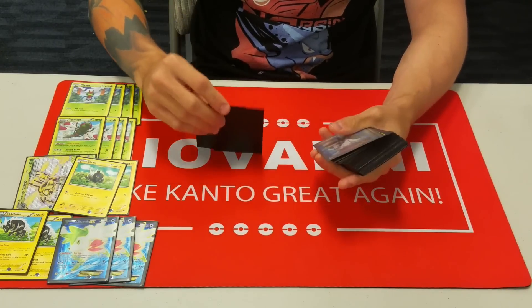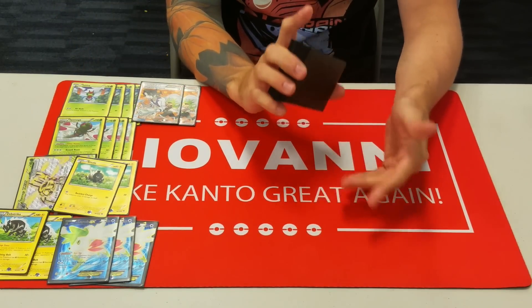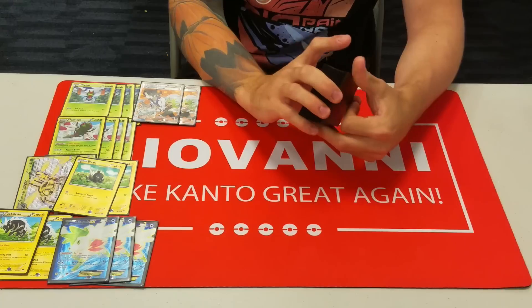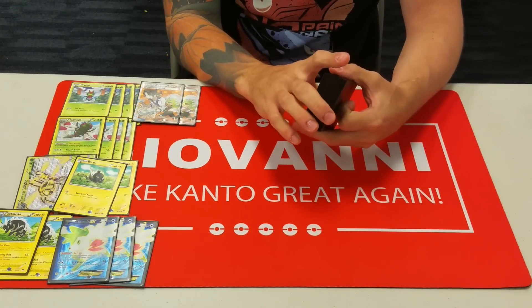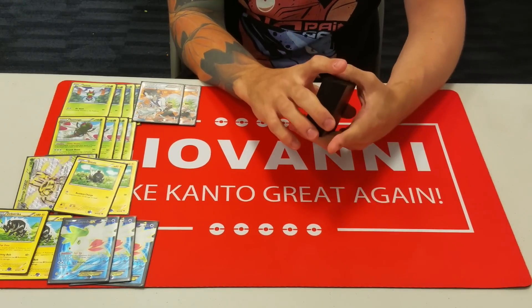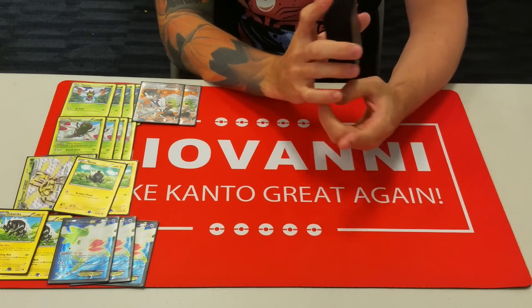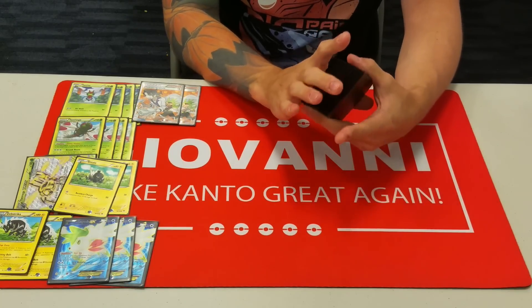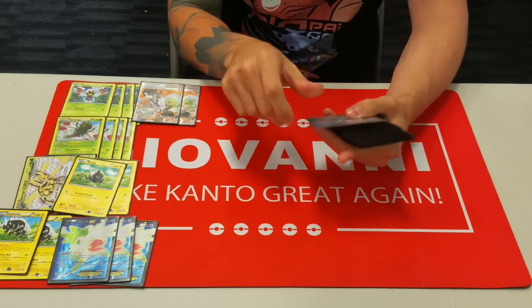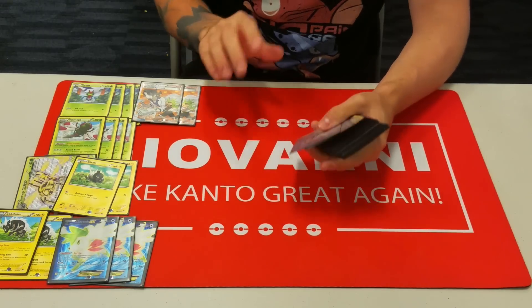For our supporter line, we're playing two Professor Sycamore — obviously the best draw supporter in the game: discard your hand and draw seven cards. We don't really have to worry about discarding too many resources because we can evolve Yanmegas right away, and most of the item cards in this deck you can just play down immediately. There aren't too many situational cards, so Sycamore is great.